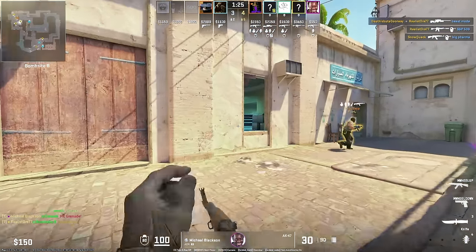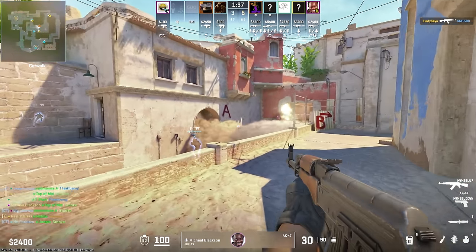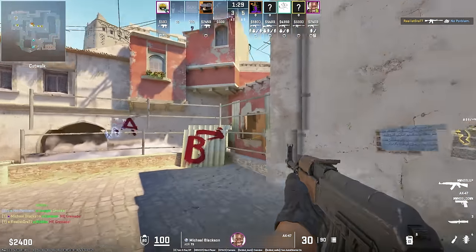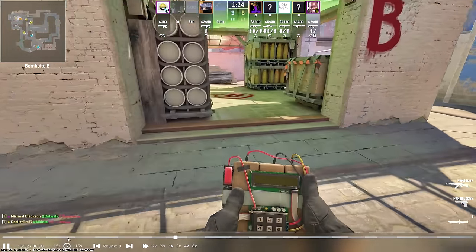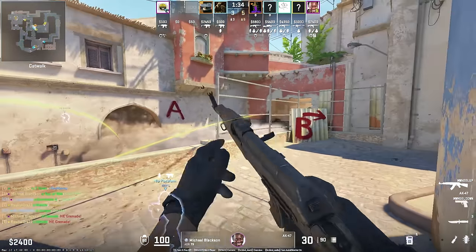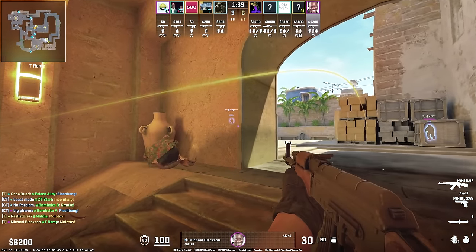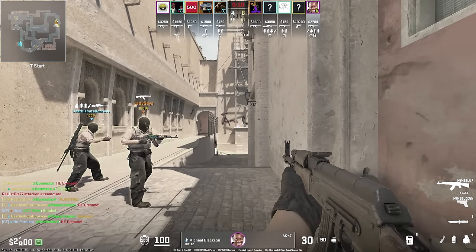He loves running into his teammates. In all fairness, John is in the middle of everything. He peeks it, then he nades it. Wait — there's one guy in that smoke. The way he's turning just looks like he's on a controller. Watch his movements here with his mouse. I think he has a controller. He's going to play it off like he doesn't know this guy's here, but then — yeah, what the hell is that? He knows. Oh my God. He has walls and he still looked like two feet under the guy.